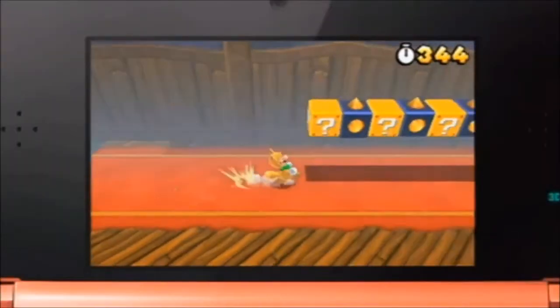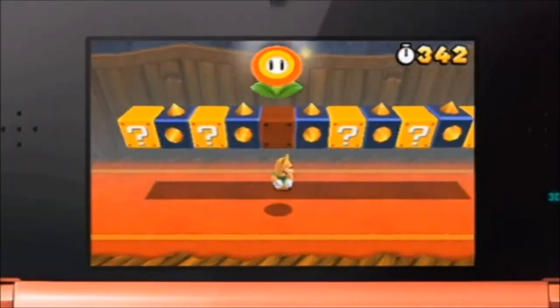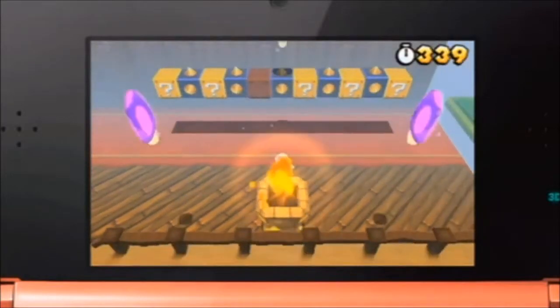In this area, the third question block contains a fire flower right near an unlit torch. In the normal worlds, lighting torches gets you something good, but here it gets you poison mushrooms.